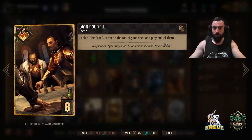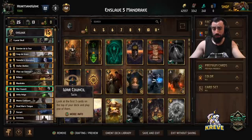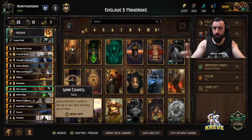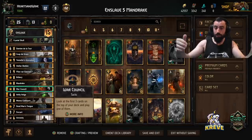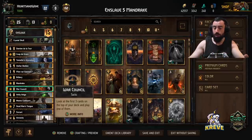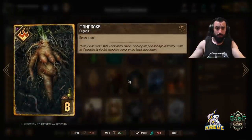A good tip for War Council: it's a tactic itself, so if you've got Helge and Fire Scorpion down, playing it gives them charges and more damage. If you then reach for another tactic, you get even more charges. So War Council can give you a lot of control if you play it in that style — keep that in mind.